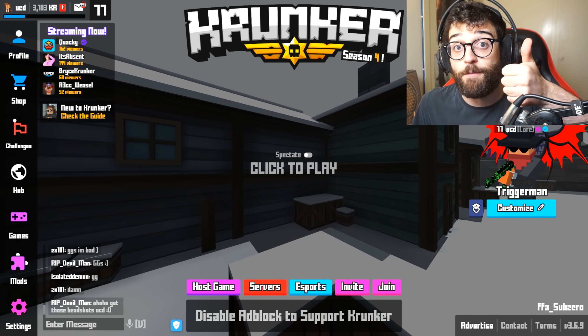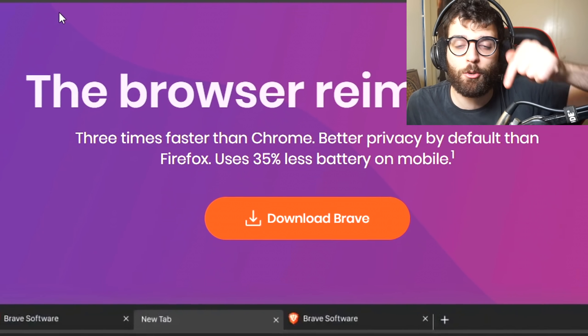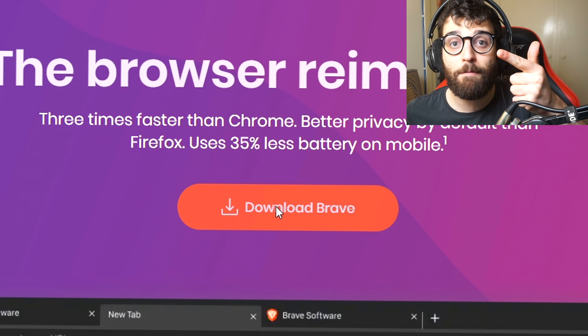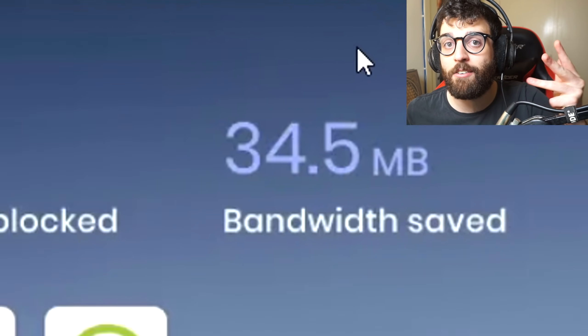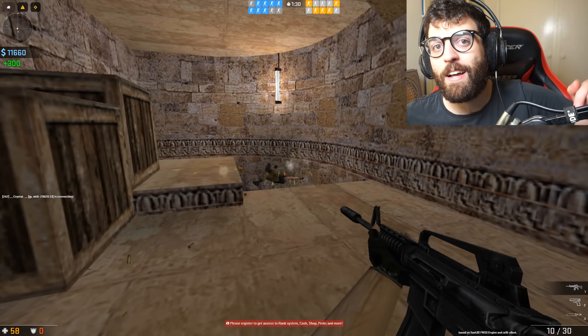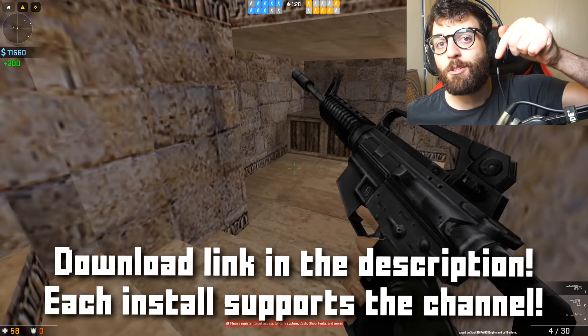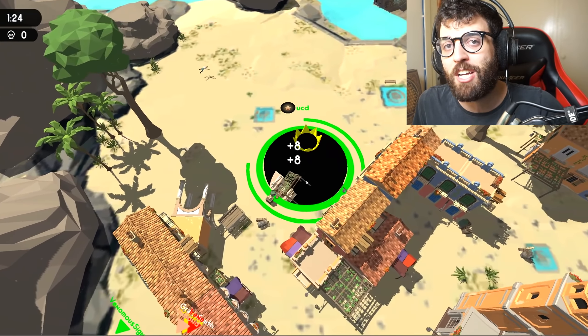If you want the best experience playing browser FPS games, make sure to go and download Brave Browser — link in the description below. Brave is my number one choice for playing browser games. I get no lag, unlimited FPS, a powerful ad blocker, and I also earn money in cryptocurrency just by browsing the web. If you want to download Brave and elevate your browser game experience, click the link in the description below — it's one of the best ways to support the channel. But other than that, let's get straight into the video.